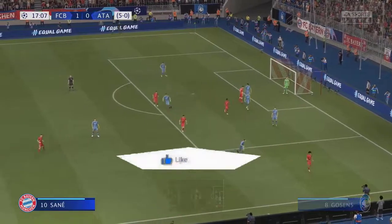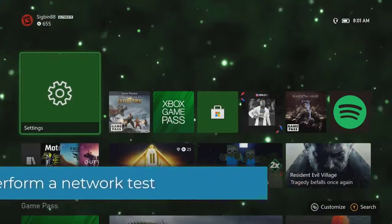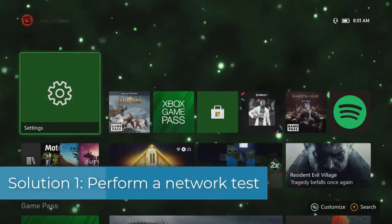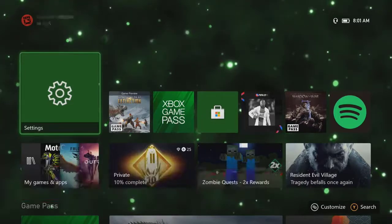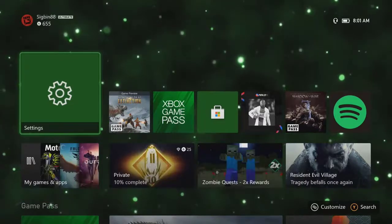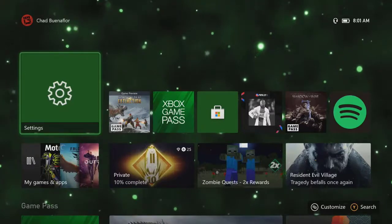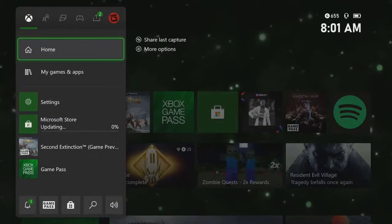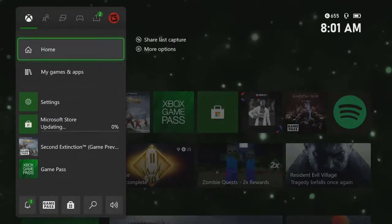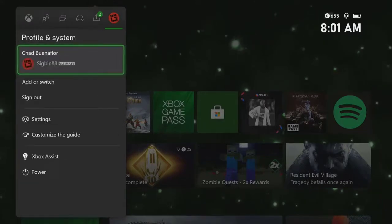Solution one: perform a network test on the Xbox Series X. The first thing you will need to do is run a network test on your Xbox — this allows you to get information on your current connection. Press the Xbox button, which you can find on top of the controller. Select Profile and System, which is the last tab on the right, then select Settings to open your Xbox settings.